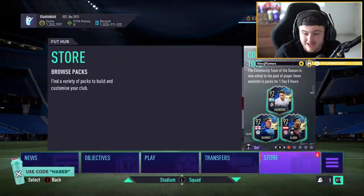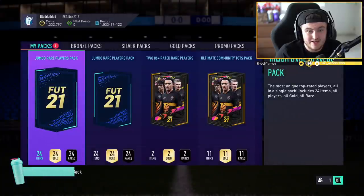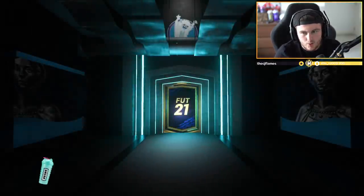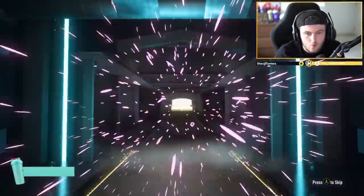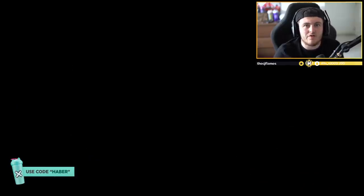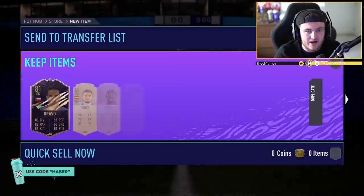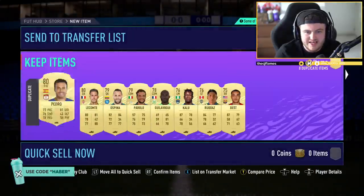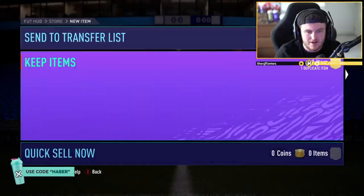Now for his actual packs - he's got 200k packs and the Ultimate Community TOTS pack. That Ultimate Community TOTS pack is very exciting. We want to see at least one of the 92s - Alaba, Wanbissaka, Valverde, or Barnes in that pack. Hopefully multiple would be pretty dope. I think he's saving his rares, so I'm going to send them all to the transfer list.